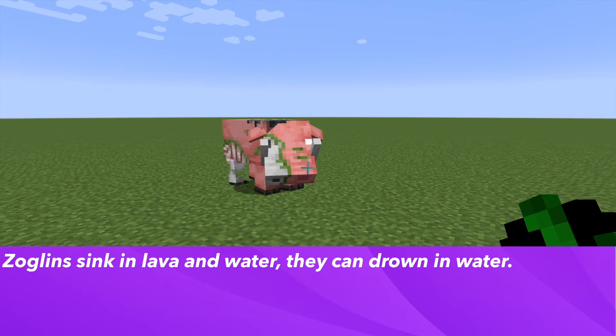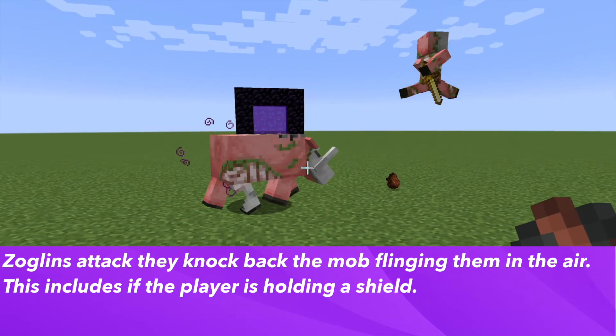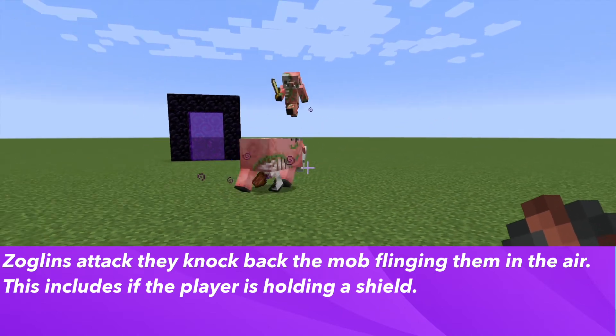They will sink in lava or water, and in water they can drown. When the Zoglin attacks, there is a knockback and you will be flung into the air.